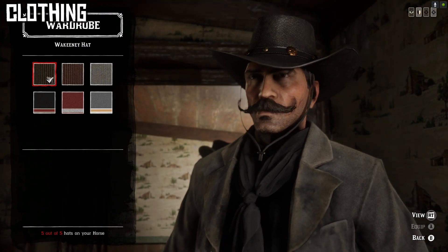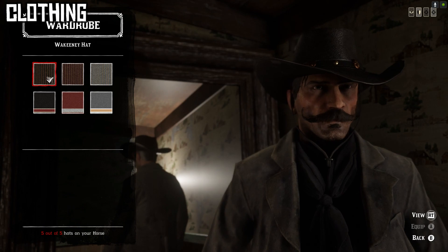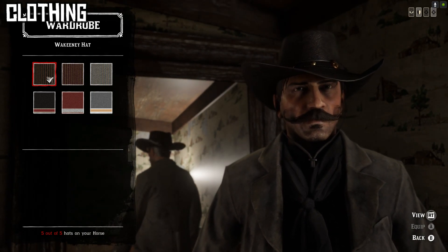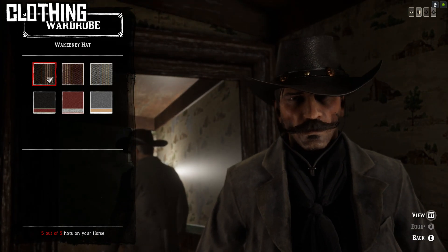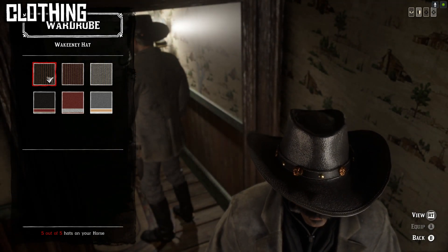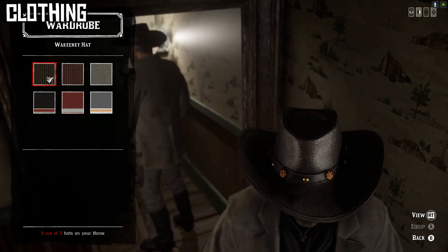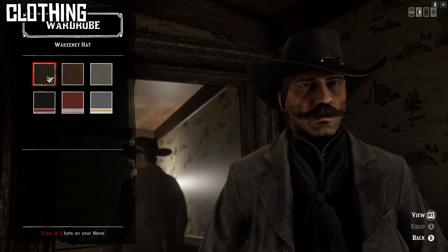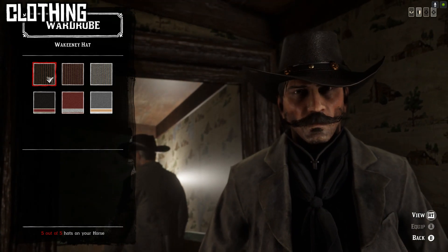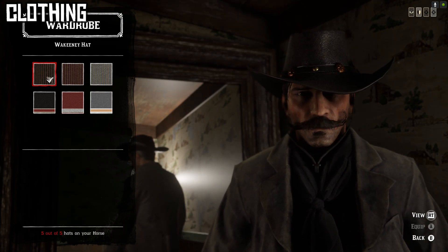For the hat I went with the first variant of the Wakeney hat, which is a bounty hunter outfit item — you need the bounty hunter role, unlock the Wakeney outfit, and buy the first one. No hat perfectly matches Johnny Ringo's smooth, circular style, but this has the right color, the lower crown, and importantly the chin strap, which features famously in the movie. The gambler's hat is the next best option, though it looks a bit too small.